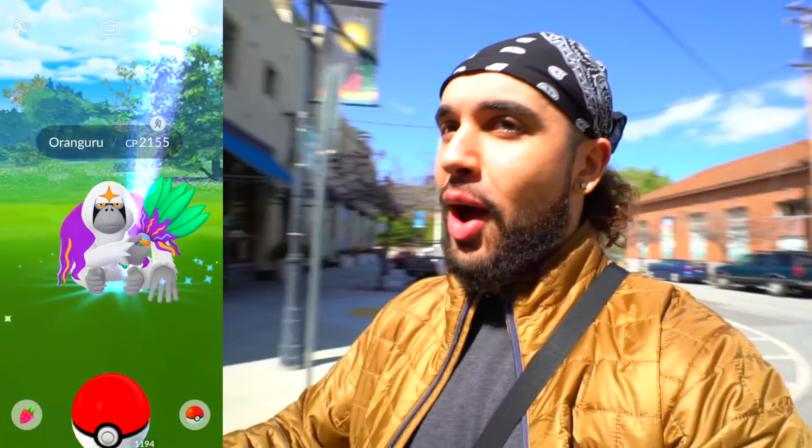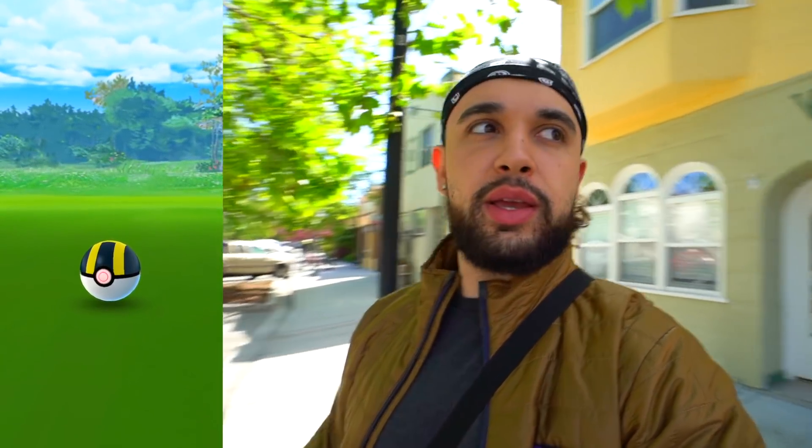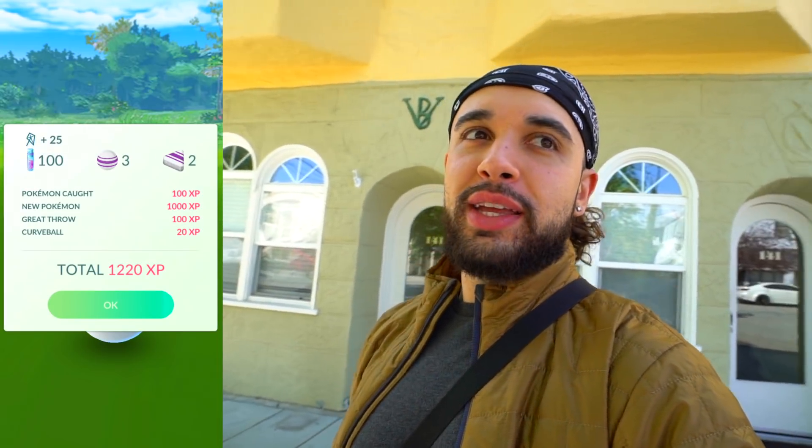Here is what we're here for — Mr. Orangaroo. One of the weirdest looking Pokémon, but honestly a really good design. 2155 CP Orangaroo. If you showed it to me and I didn't know what it was, I'd think it was a mythical Pokémon. It jumped out of an Ultra Ball — curveball, raspberry, great throw — one, two, and three. Pokédex, Orangaroo goes down. Normal and Psychic type, and this guy gets pretty big.